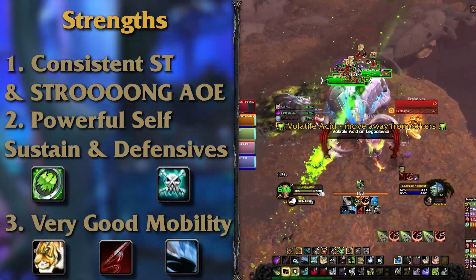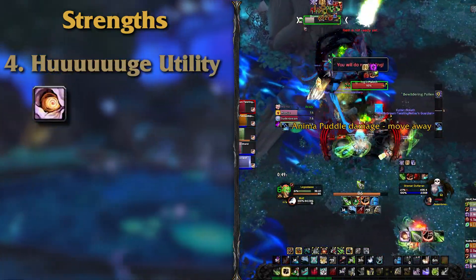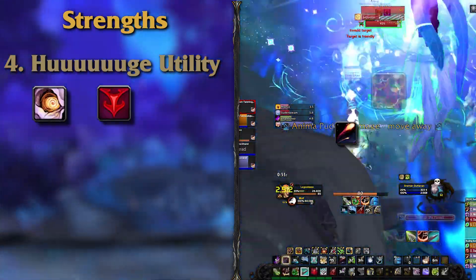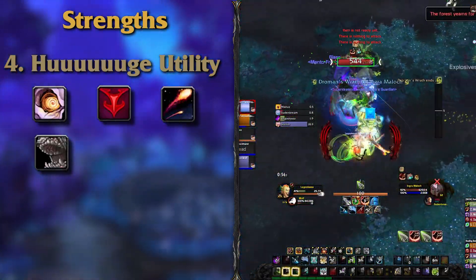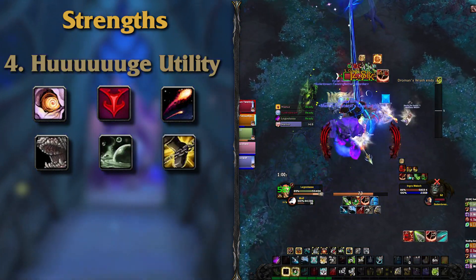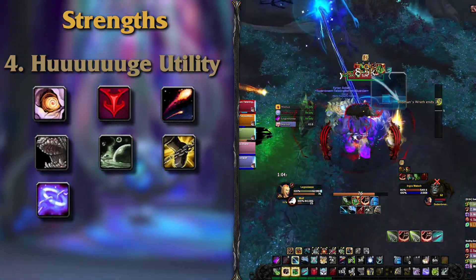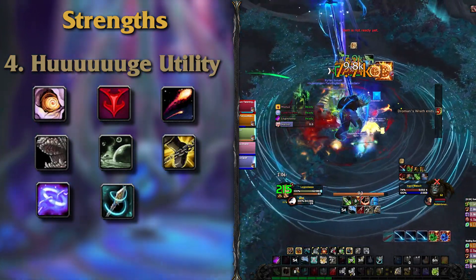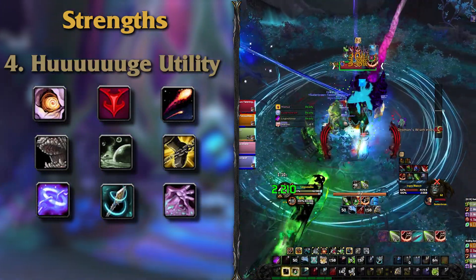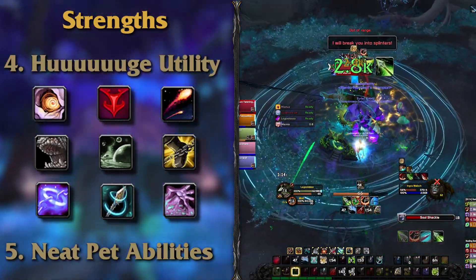Dungeons and raids will want you for your huge utility belt, bringing Primal Rage to the table — another name for Bloodlust — Hunter's Mark to prevent enemies from going invisible, Flare that does that as well. You have access to Intimidation for a personal single target stun, Tar Trap for AoE slow, Wing Clip for single target slow, Freezing Trap to incapacitate a target, Misdirection which your tanks will love, and Tranquilizing Shot for dispels and enrage clears.